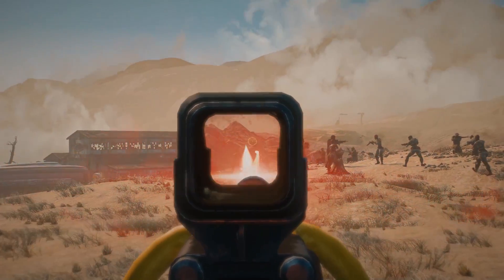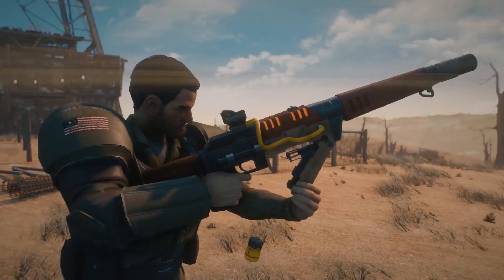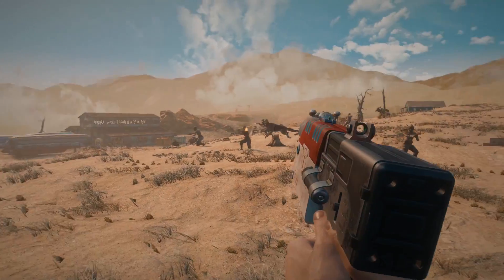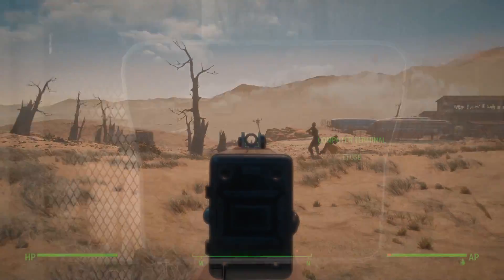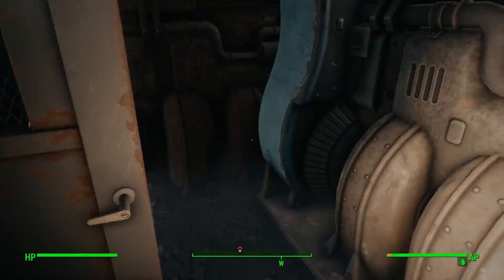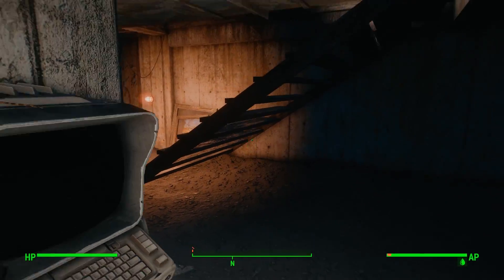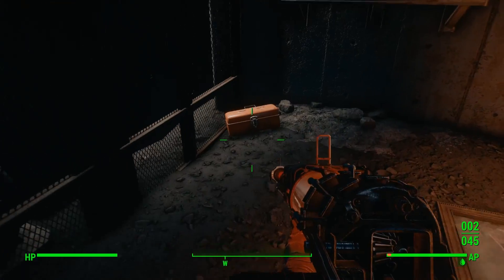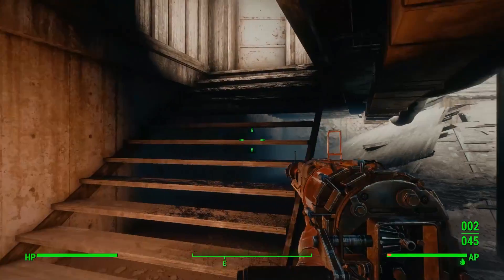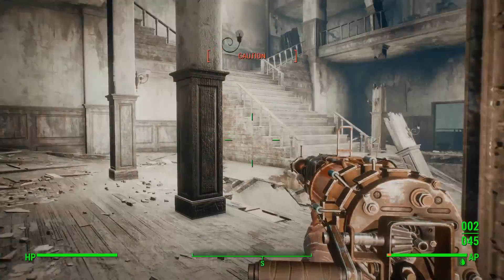Fallout 4's gameplay is honestly one of the strongest parts of the game. The RPG elements, the settlement system for some, and a lot of the other components like the actual questing aspect aren't really people's favorite part, but the gunplay, new crafting systems, and the way your character moves around in the world typically are really favorable. There are undeniable step forwards in this iteration compared to Fallout 3 or even Fallout New Vegas. With that being said, the game's not perfect, and there are still things that can be improved in the gameplay aspect of Fallout 4.